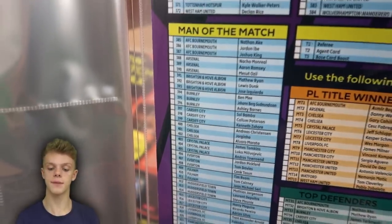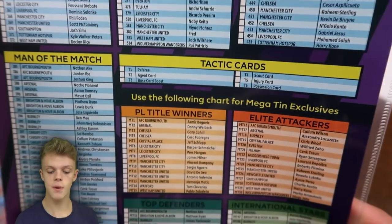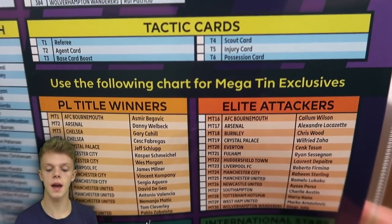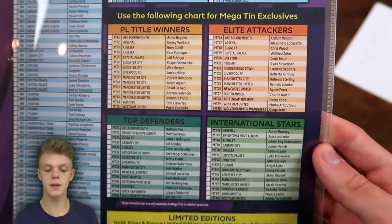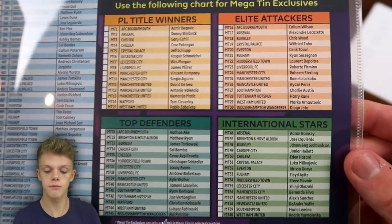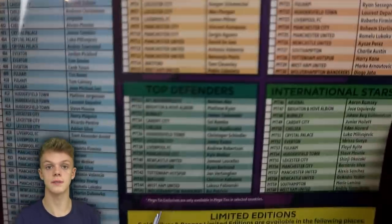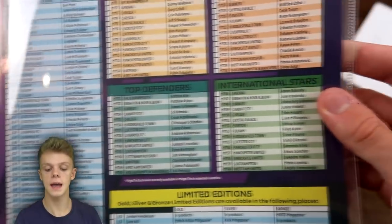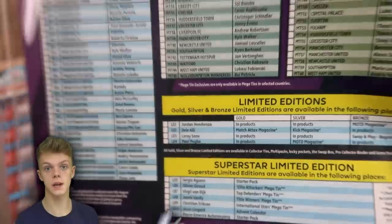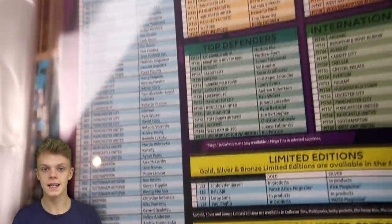Man of the Matches haven't changed — still three per team in the Premier League, so 60 total. There are six tactic cards this year including the referee, agent, base card, boost, scout card, injury card, and possession card. The Mega Tin exclusive cards are now on the checklist this year, making them a proper part of the collection. You've got Premier League title winners, elite attackers, top defenders, and international stars — 15 in each mega tin, 60 total. Limited edition cards have also changed — the gold, silver, and bronze limitation system has been updated this season, in my opinion for the better.